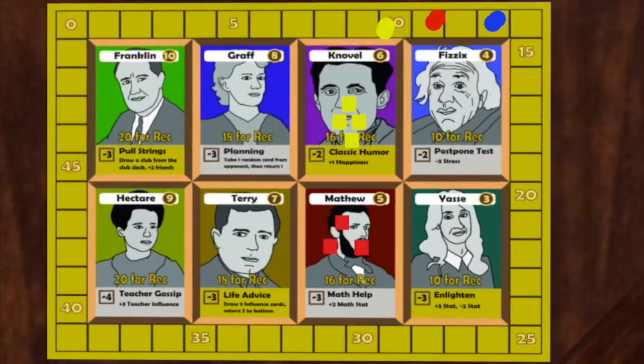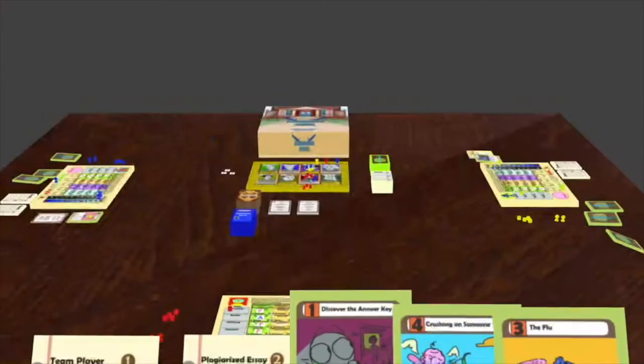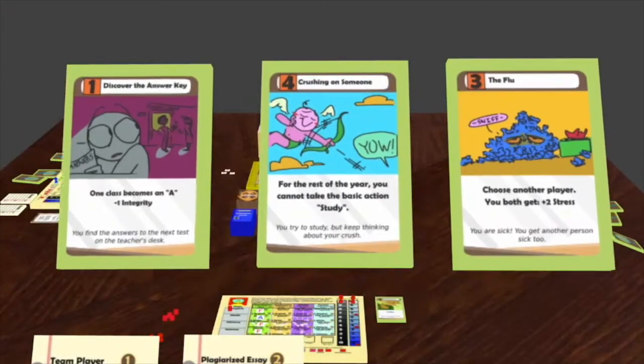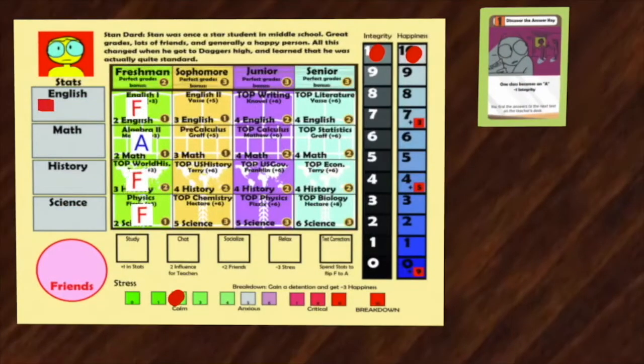Norm can now move himself up three points on the track, and also give himself six Matthew influence. It is now Stan's turn again. Stan looks at his hand of event cards and decides to play Discover the Answer Key. This card causes him to flip top world history to an A, and also lose one integrity.